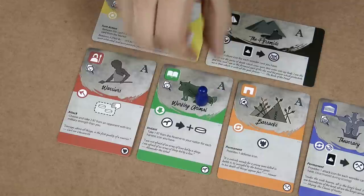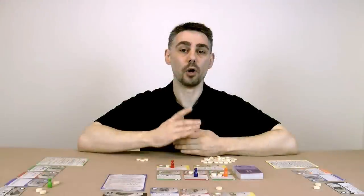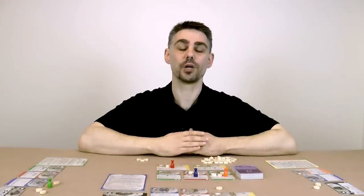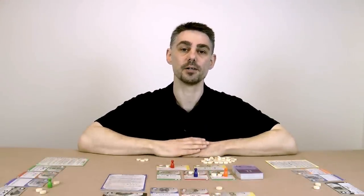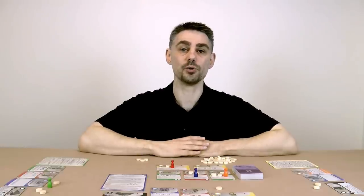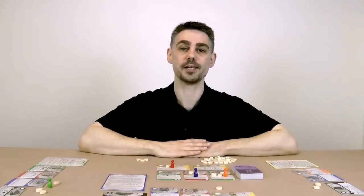I'll start by explaining the Invest action, as you're going to be doing that a lot during the game. To invest in a card you place your player marker on it along with at least one resource token, but you may place more. Since you only have one player marker you can only invest in one card at a time. You cannot later move the player marker to a different card. And if you have no resource tokens you cannot invest in a card.